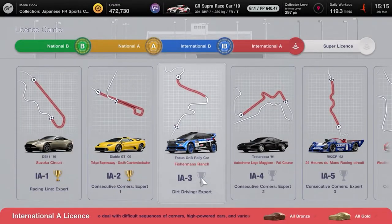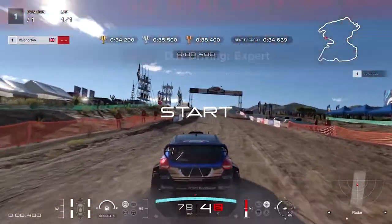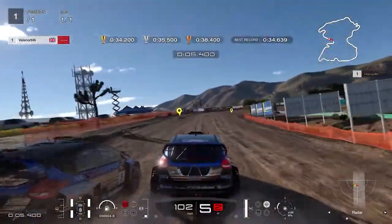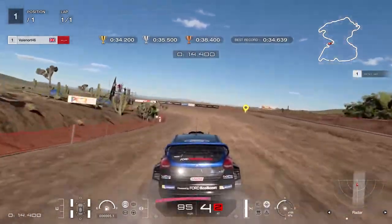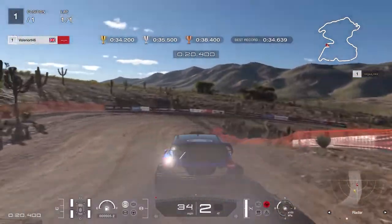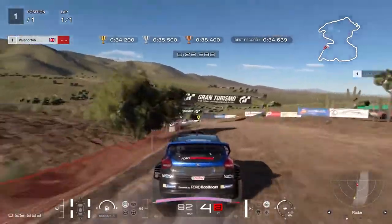License IA3, Dirt Driving Expert: steer immediately left and take the jump as tight to the left side as you can, then brake heavily just after the first white advertising board on the right. Keep braking and steer into the apex, pump the throttle to navigate the two parts of the corner, then full throttle down the next straight. Brake heavily just after the pickup truck on the left, steer tight around the left corner, pump the throttle around the right corner, then accelerate while steering left for the last corner with just a lift at the inside tree. Gold requires less than 34.2 seconds.